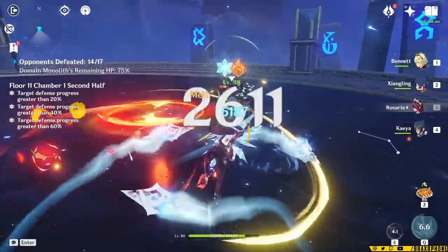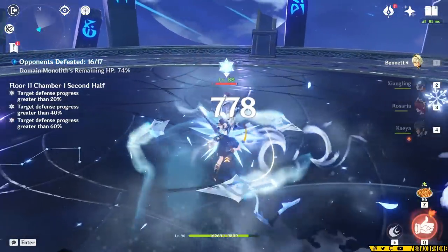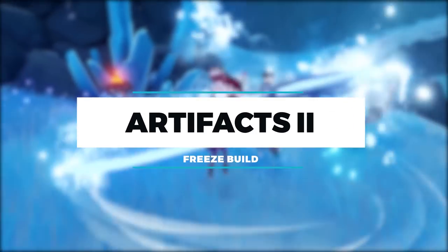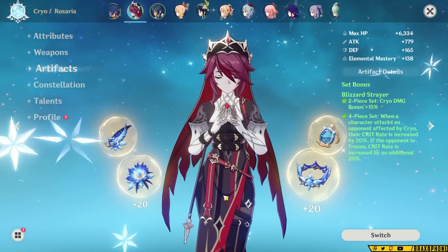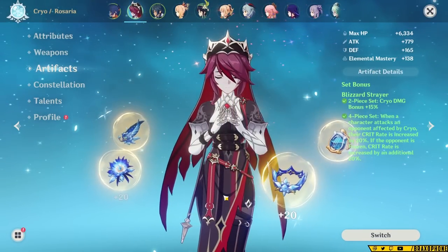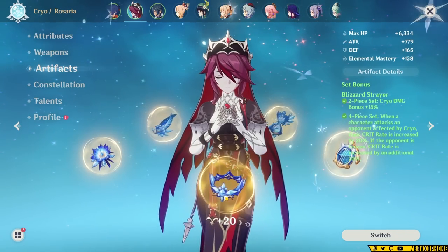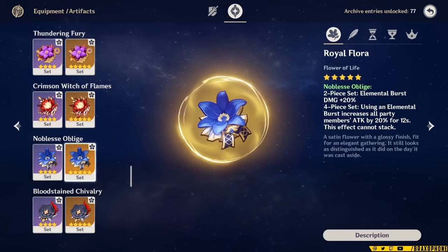Now we're going to move on to a Freeze setup for Rosaria. Just keep in mind these things may be a little bit different from each other, but it's all good information to have. Freeze has some minor differences, but one of the major differences is that Freeze basically always wants to use a 4-piece set. The two sets you want to look at for Rosaria in a Freeze comp are 4-piece Blizzard Strayer and 4-piece Noblesse.